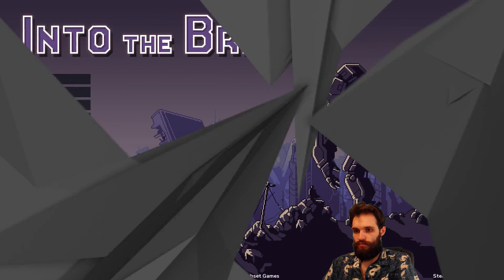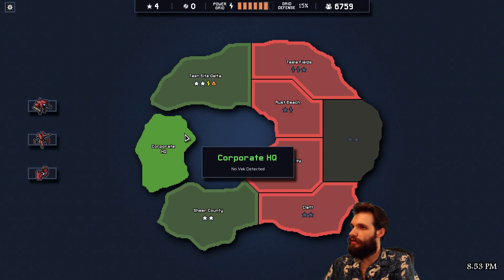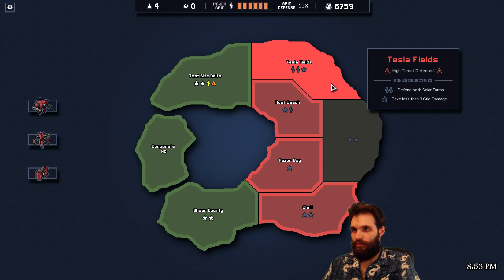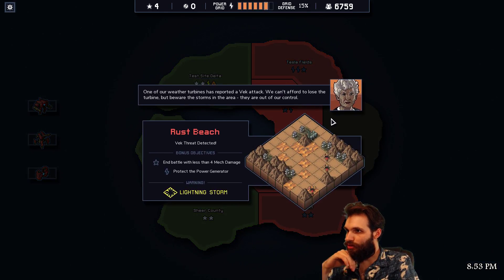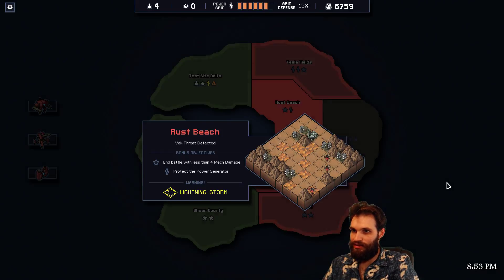Hello everybody, how's it going? Hopefully everyone is doing well. Tonight we're gonna jump right into the game. Let's see where we were — we need to recover one. We're gonna do the lightning storm choice: dangerous lightning will threaten the map, killing anything it strikes. It'd be fun.